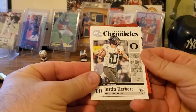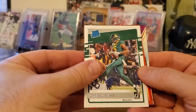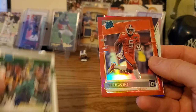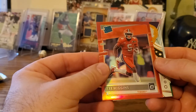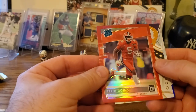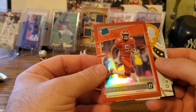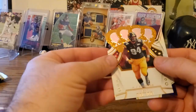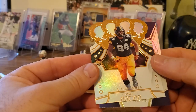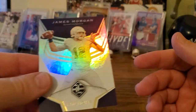Justin Herbert Chronicles. Got a Donruss Denzel Mims — nice. Got a red Optic T. Higgins — what do you think of that? Good, nice. He was the first pick of the second round to the Bengals. So that's a nice T. Higgins. Got a Crown Royal AJ Epenesa — don't know who that is. Got a James Morgan Limited.